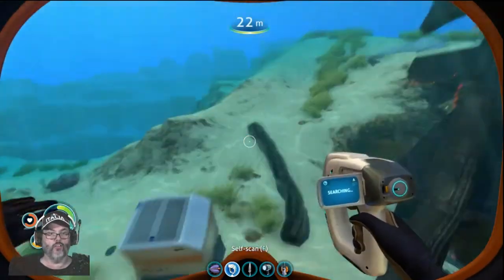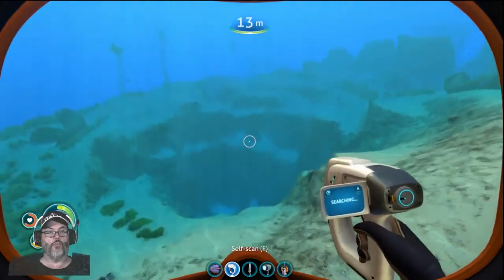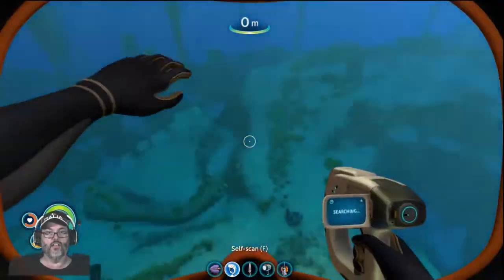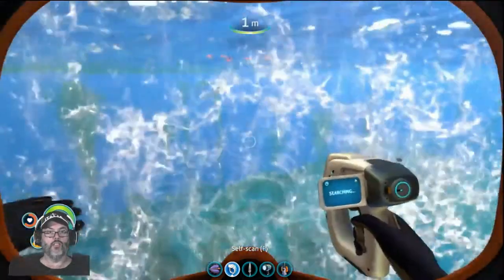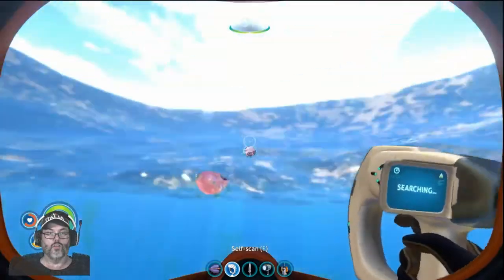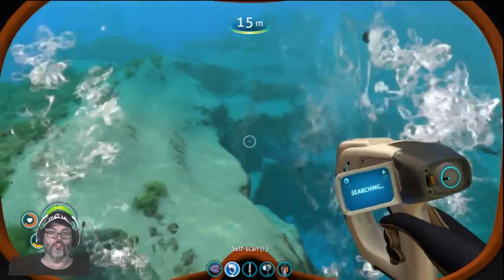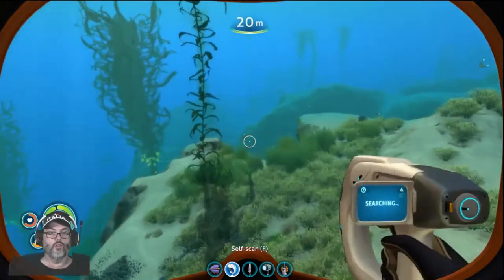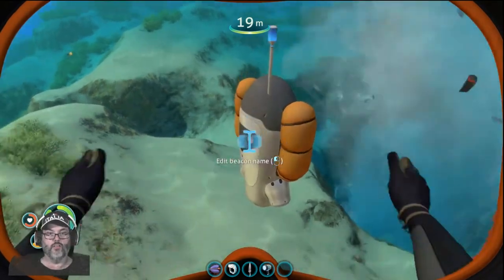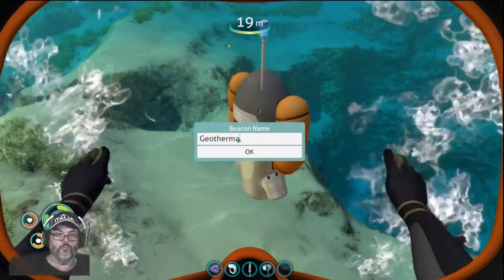Oh hello — you know what, this is where my base was the first time I played, so you start randomly. I was right over there, right up the hill. So this is a geothermal vent, I think is what it's called. And you can build — oh that must be — I don't know what that is. You don't want to get over that because it'll melt your stuff. So actually this would be a good spot to put a beacon, and we will name that 'Geothermal Vent.'